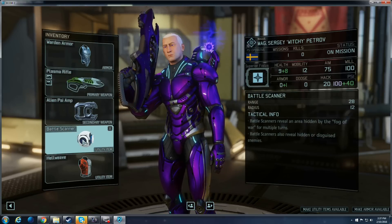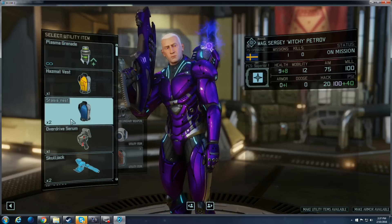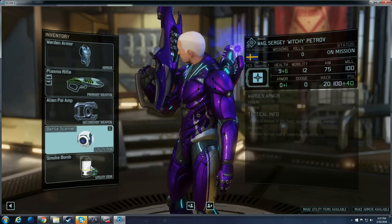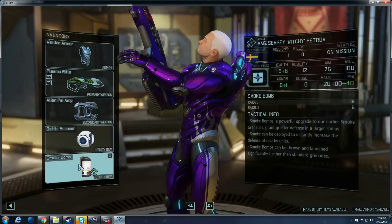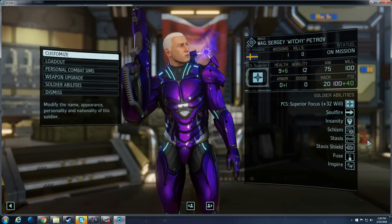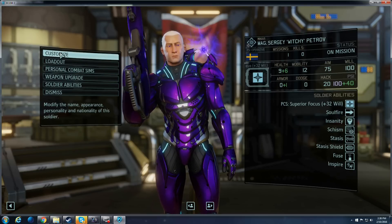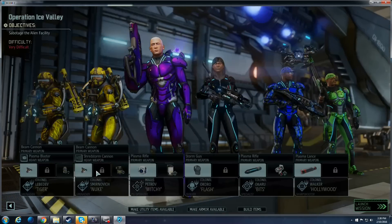I almost always bring a Battle Scanner since I'm not going to be bringing my Phantom Ranger. The other utility slot is kind of up to you — if you want to make him a little bit more survivable, between the Stasis Vest, a Hellweave Vest, or a Smoke Bomb, those are some of your best options. You really want him to be full support. He already has some abilities which kind of emulate group healing effects, and you can clear other mental effects by walking him next to other units.